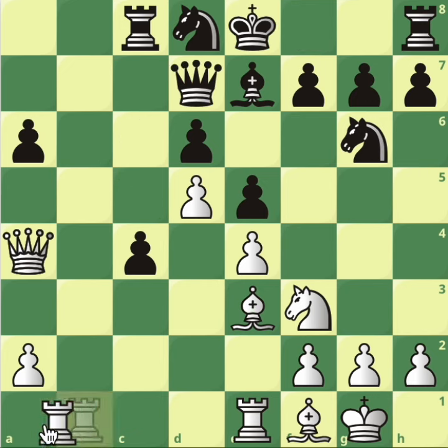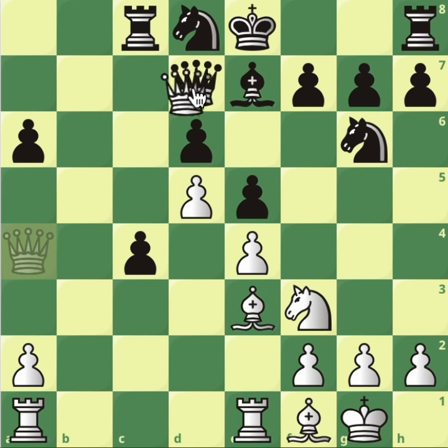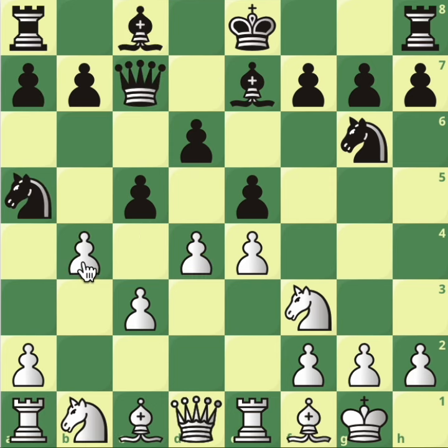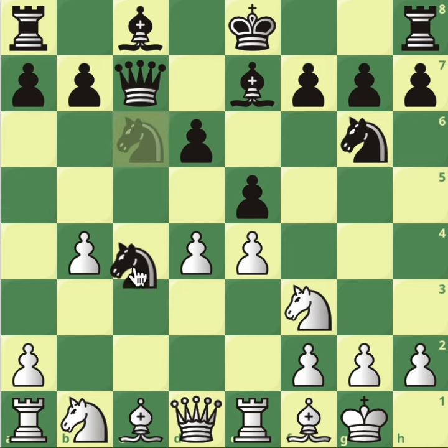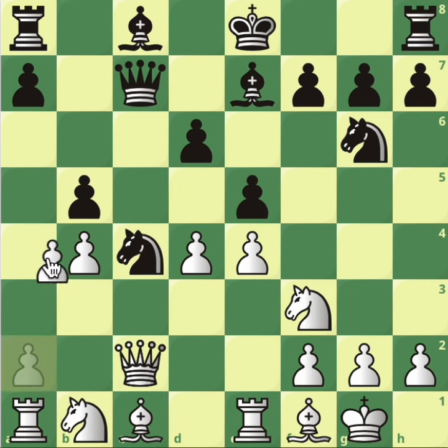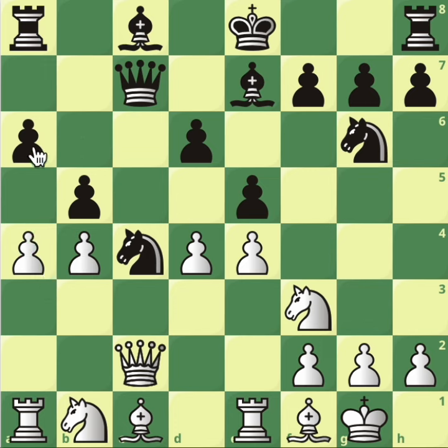If instead the queen blocks the check — after queen a4 check, black goes from c7 to d7 to block — position is completely winning after take, take. The only way to take back is with the king; then simply g3, the idea being bishop to h3. Good luck to black stopping that. Back in this position: we went through the plan when the knight retreats to b6. What if instead black takes the pawn? Fine, take back and the knight will have to go back to c6. C4 doesn't work because queen to c2 wins a piece — double attack on the knight. If protected with b5, then a4 removes the pawn and wins the piece.